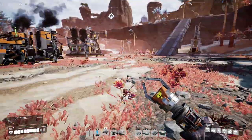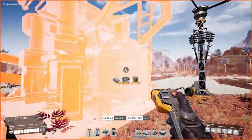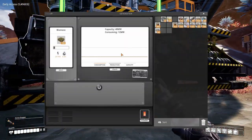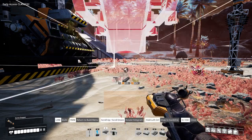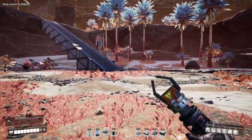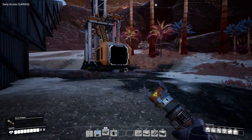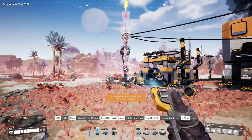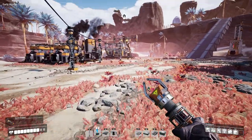Now that we've got the conveyor belt over here we need to run some power to all of our miners. We are producing 40 megawatts and we are consuming 12 megawatts. If we look down here it consumes 5 megawatts, so we'll actually only be consuming 15 megawatts extra, which will bring us to 27 total — which is fine. I'm going to go ahead and drag my power lines over there. It looks like I'm pretty low on cable so I'm going to get some more cable real quick before I continue.